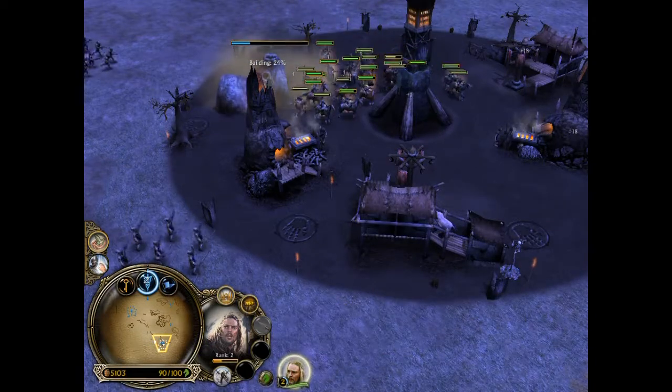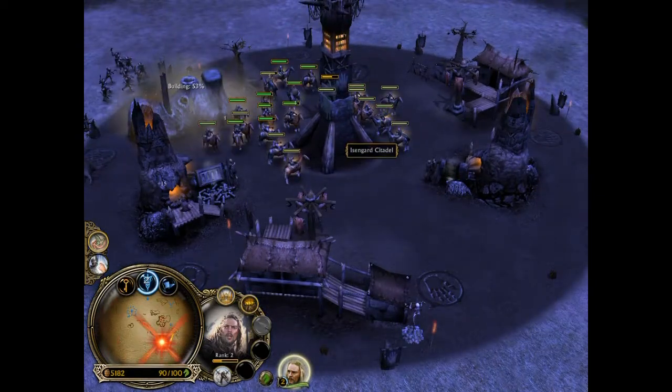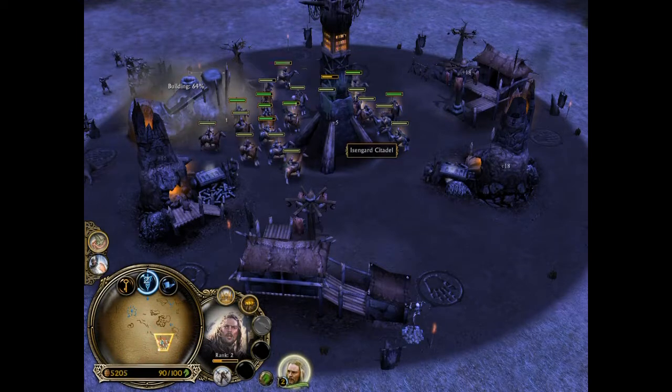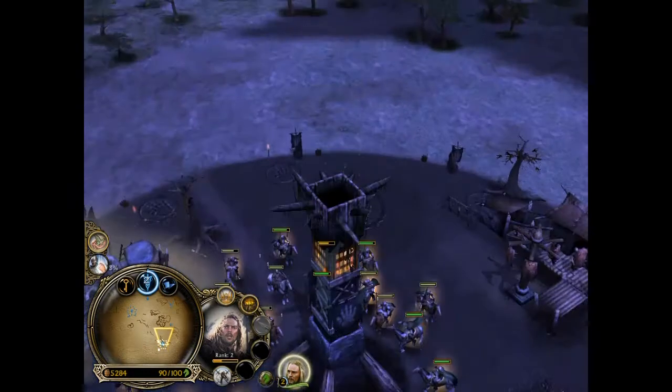You see it's building back again because the Eisengard citadel is still active — that's why enemies keep spawning.